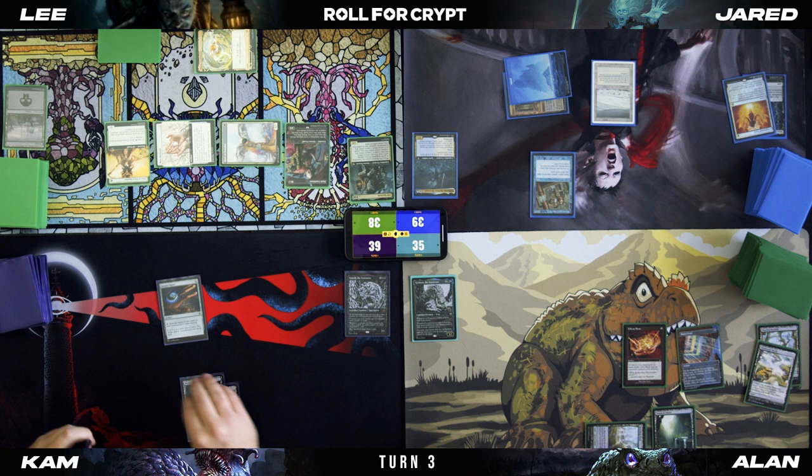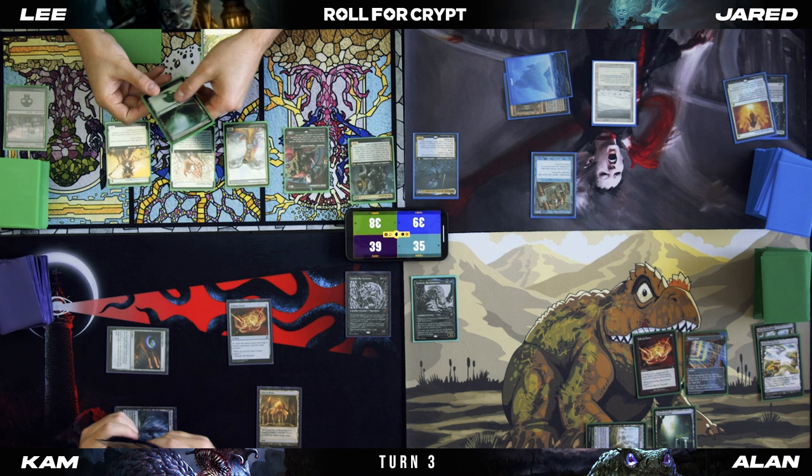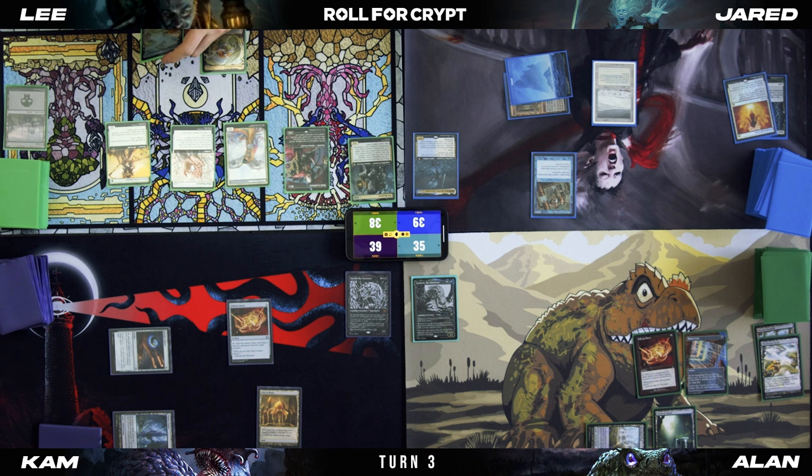Untap, draw for turn. Bellwater Stone. Pass turn. Untap. Upkeep — Dark Confidant triggers. Reveal the top — it's a Forest. Take no damage and draw for turn. I will play a Windswept Heath.